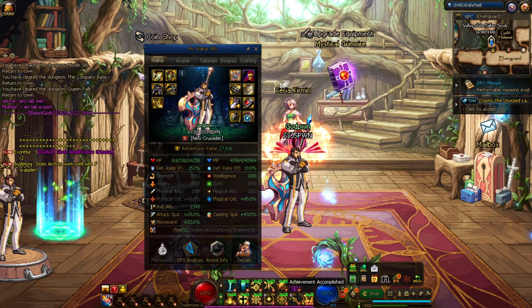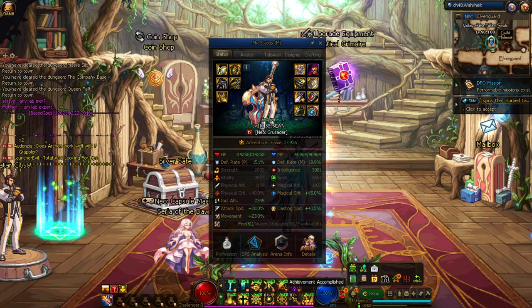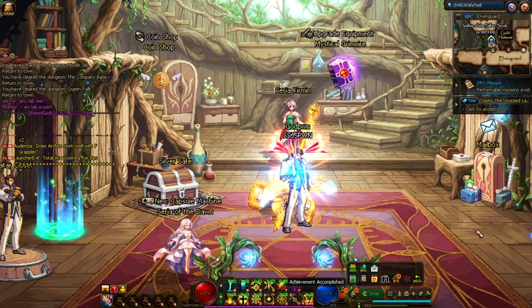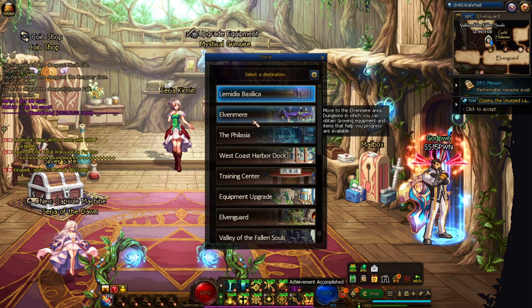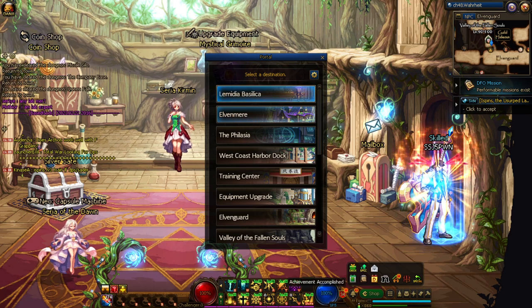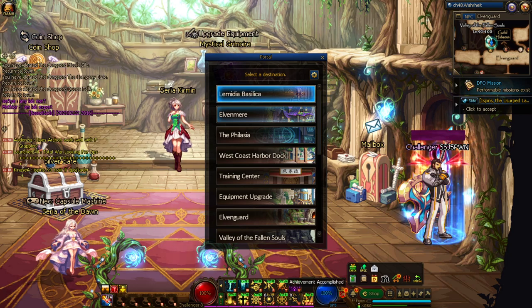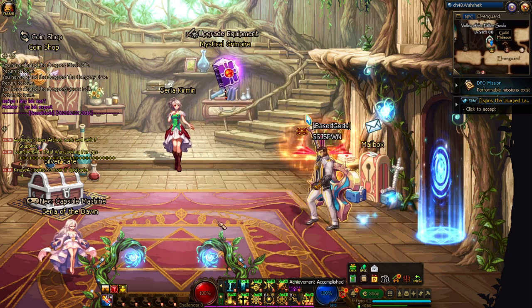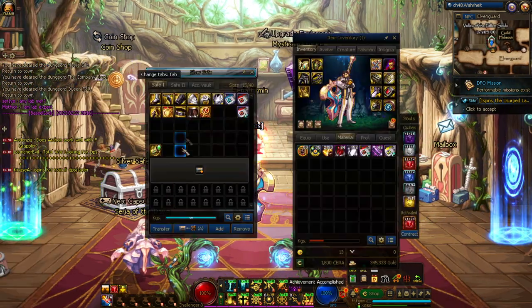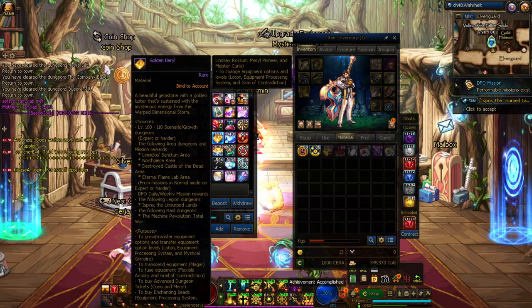Once you're decked out with epics for fame padding, you want to put enchants on them. The two easiest ways to get enchants: first, go to Elver Mirror — go into this portal, run around 50 to 100 floors, and you'll be rewarded with materials you can hand in for enchantment boxes, beads, whatever it may be.